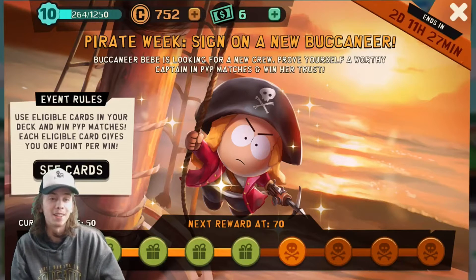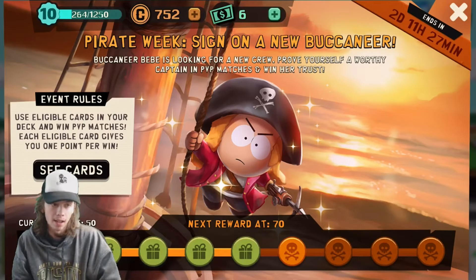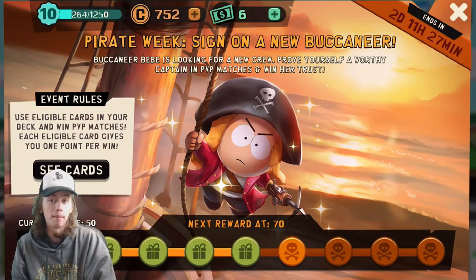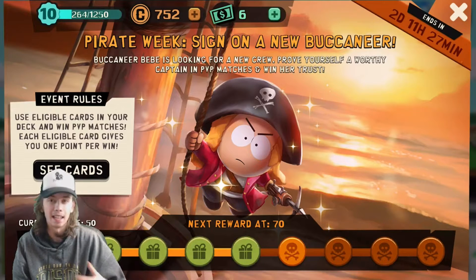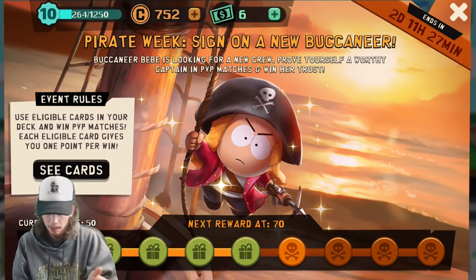Buccaneer Bebe is looking for a new crew. Prove yourself a worthy captain in PvP matches and win her trust. I hope we're able to get Buccaneer Bebe — I really don't know if we're going to be able to — but we have five packs to open. Actually, one of these isn't even a pack; it's like a clothing item, I think it's a hat, like a captain's hat maybe.